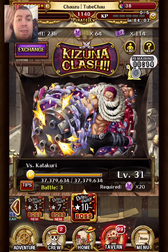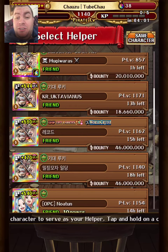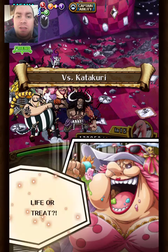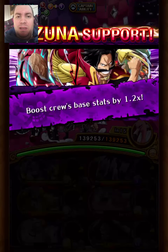Hey guys, Chaucer here. I got to level 31 in the Kizuna, so I figured I'd showcase the team I'm using. I do have the new Yadj and one point booster apart from the Capone crew, so I had to edit the team building a bit.